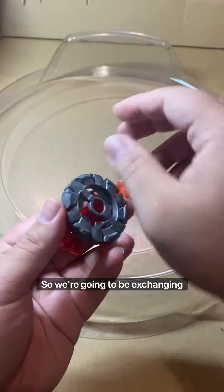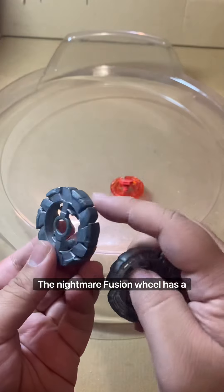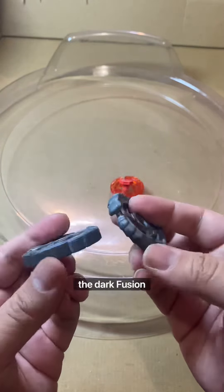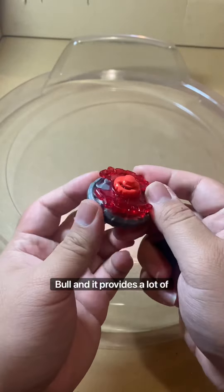We're going to be exchanging the Dark fusion wheel for the Nightmare fusion wheel. The Nightmare fusion wheel has a lot of ridges that can provide a lot of attack stats compared to the Dark fusion wheel. We're going to be keeping the same spin track, as that's the main feature on Bull and it provides a lot of good attack power.